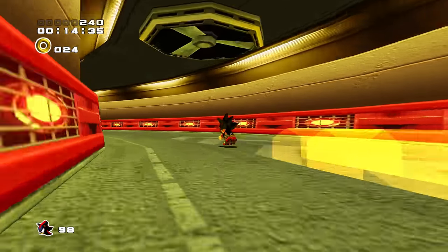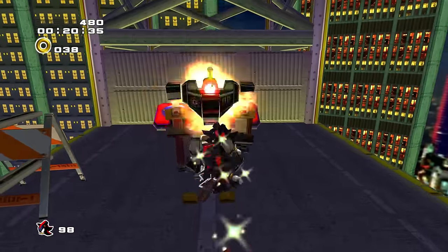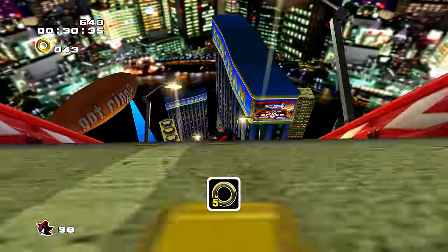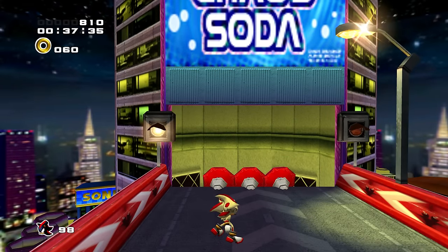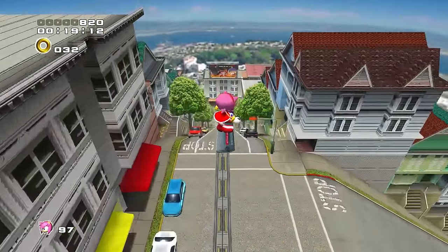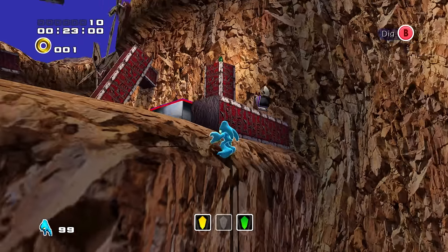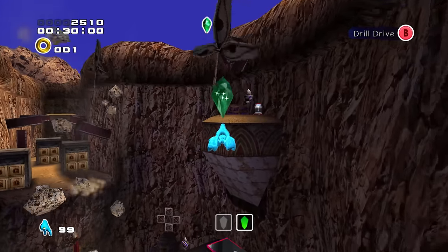For Sonic Adventure 2, it's not nearly as complicated — it just has a mod manager. There are tons of mods to improve the game, like separating all speed character actions onto different buttons so you no longer accidentally kill yourself trying to use the Light Speed Dash, getting access to instant spin dashes like in SA1, Super Sonic and Super Shadow playable in normal levels, and all multiplayer characters playable in single player.